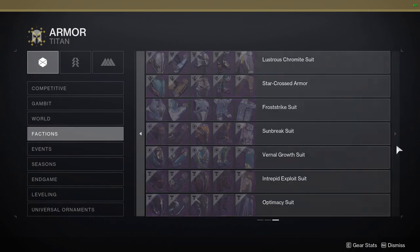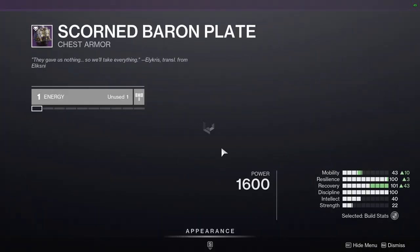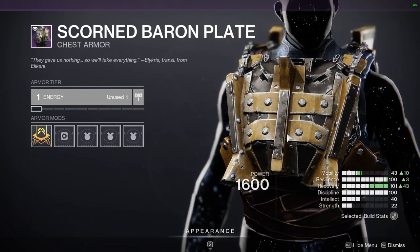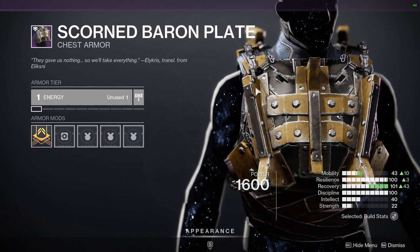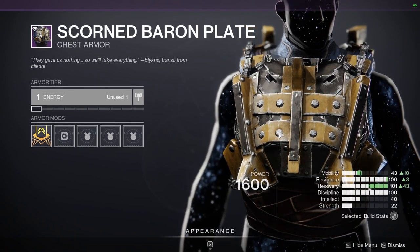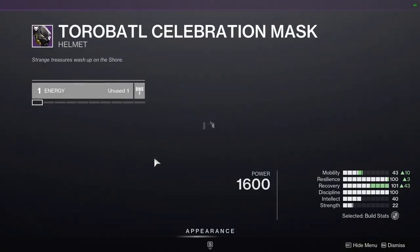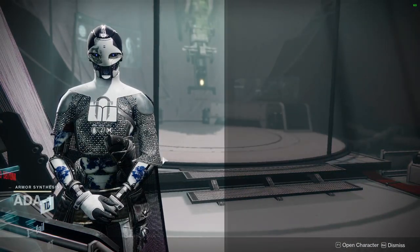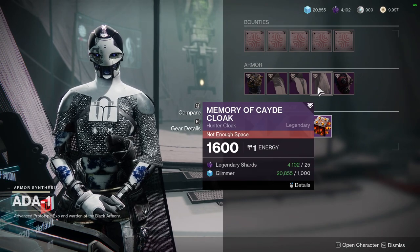For Titans, the Scorn Baron Plate is pretty cool as well. Remember Titans, you do have a Scorn ornament for the exotic that turns your shield into the one you shoot through — Titans Ramparts — which is a really cool Scorn look. There's also a Black Panther inspired helmet if you're interested. Ada is also selling the Memory of Cade mark, cloak, and bond, which is really cool — definitely pick it up for Titans.